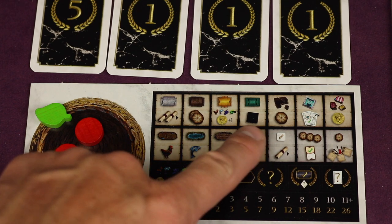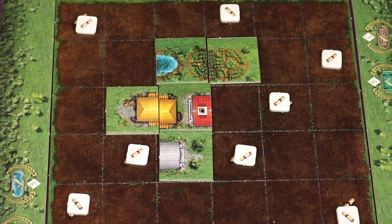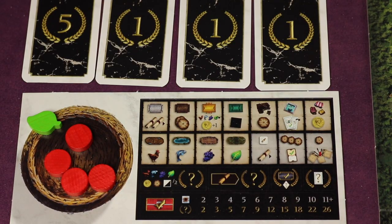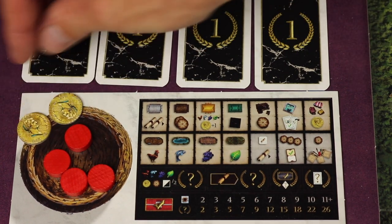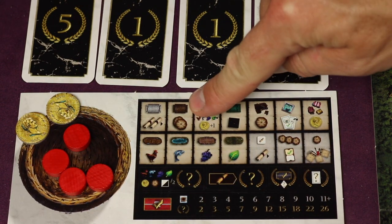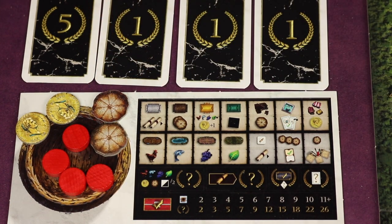There are also different buildings you can complete, and each completed building will do different things. For example, if you finish this building, you get to turn in all your resources and replace them with coins, plus an additional coin for doing so — and coins are essentially wild resources. If you finish the bakery, you'll get two bread, and there are different ways to use bread.